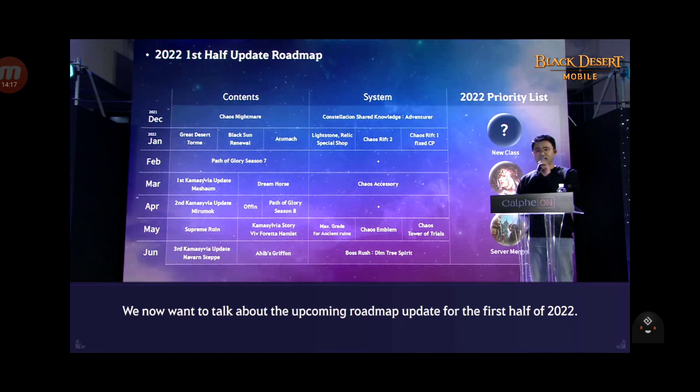For December, we get Chaos Nightmare contents - so we'll get the Chaos version of Nightmare. We also get Constellation Shared Knowledge, which is a new system I need to see more about. And also, guys, we'll get the new class here.